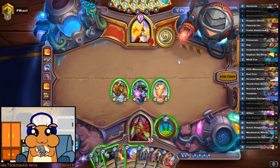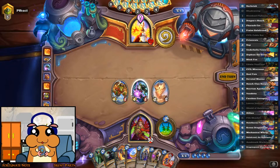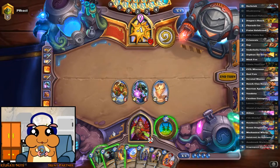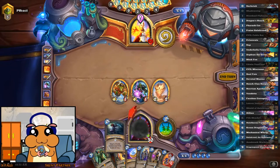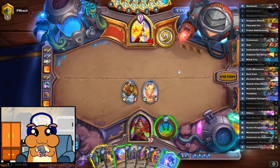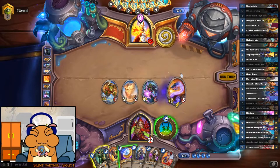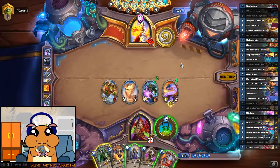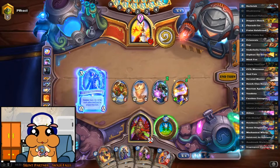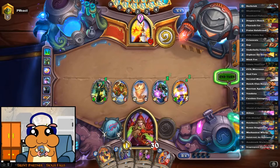Now I'm thinking if we should Shadow Step on this instead. We need a big hitter that hits several times, so let's Shadow Step this. Play it. Play the coin. Play the coin. Play the coin. Play Van Cleef. And hit him.